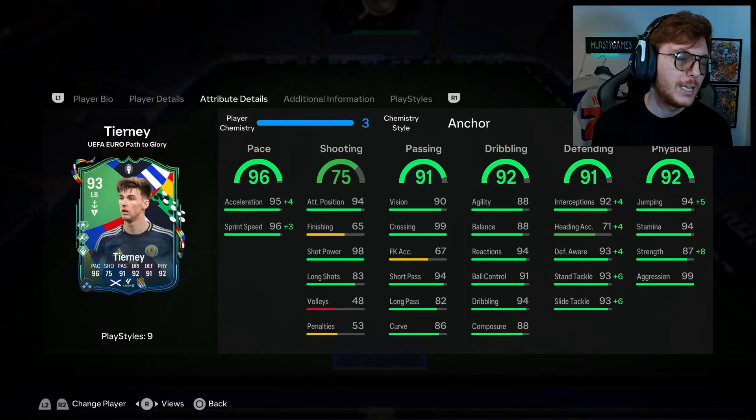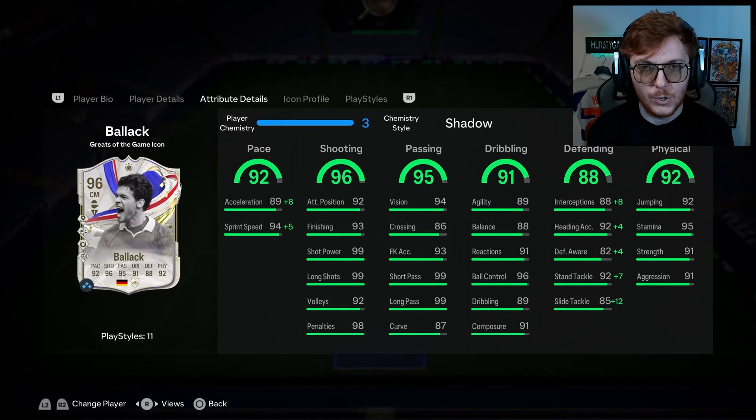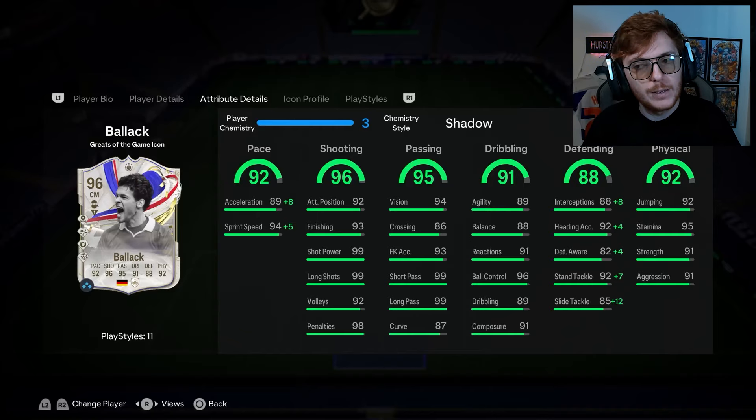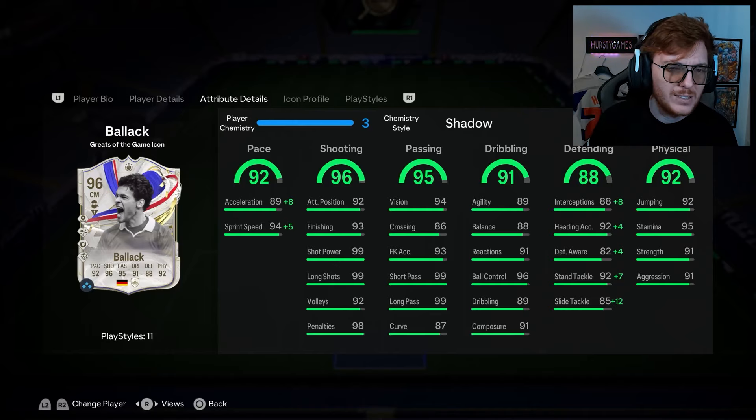First up — insanely good card, our second Icon of this team — it is the Greatest of the Game Balak, 96 rated and unreal. This guy's gonna be my box-to-box in a 4-3-3-4. He's going to be the midfielder pushing up and getting back — the card is perfect for it. I've whacked a Shadow on it just to get the defence up a bit, gets him to 99 pace nearly.